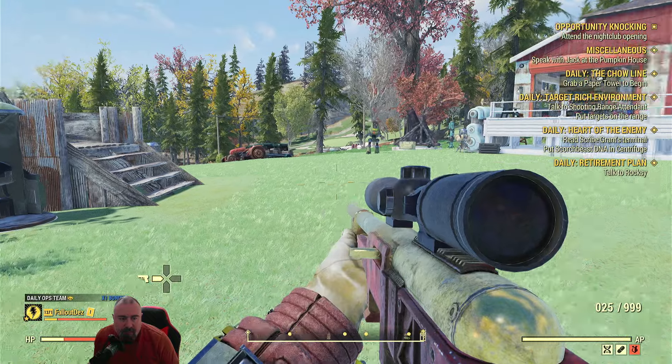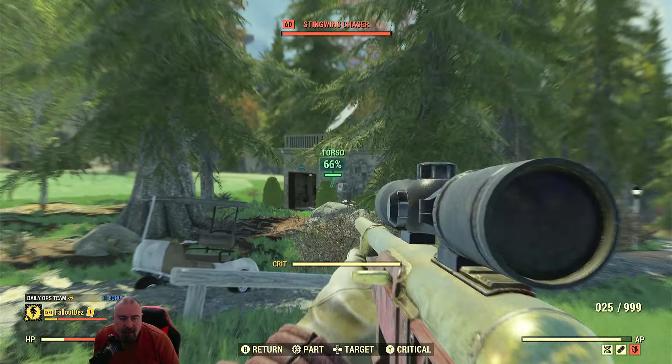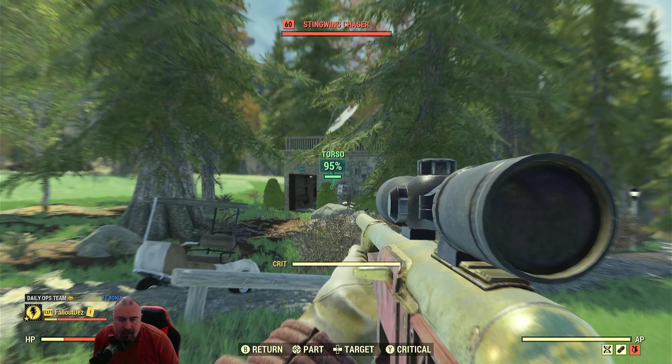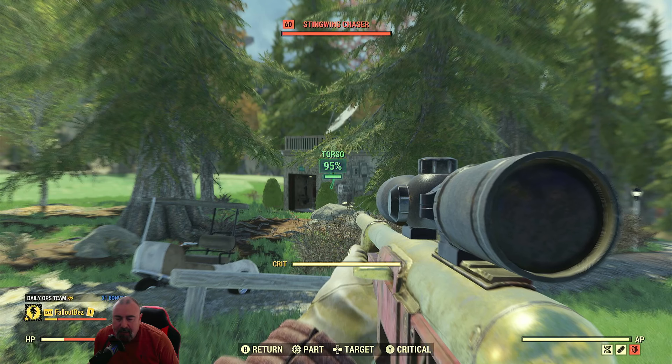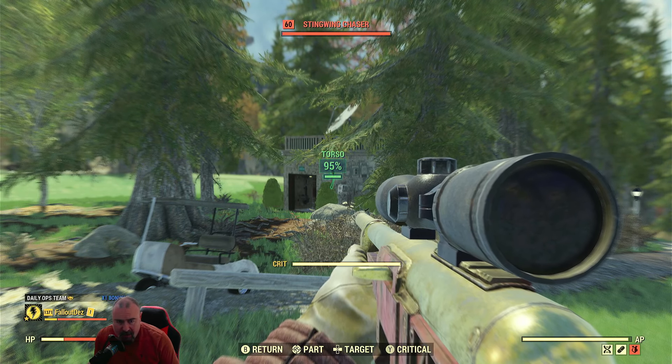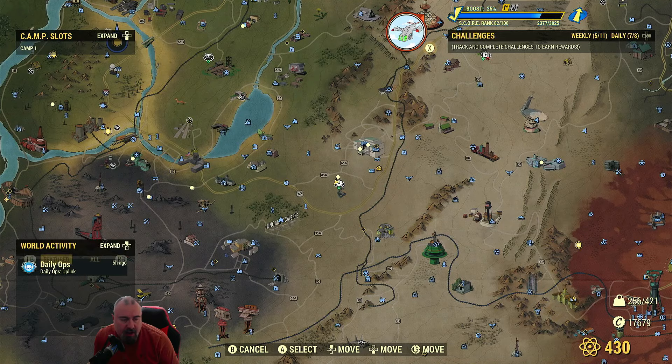If you're looking for an enemy and can't see them, I would press the top left bumper for VATS. VATS is dependent on how much AP you've got, which is shown in the bottom right. So if you've got lots and lots of enemies to kill, you're going to be struggling on this type of daily ops.